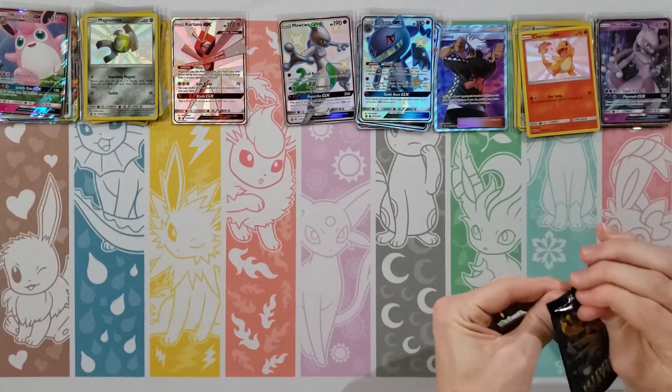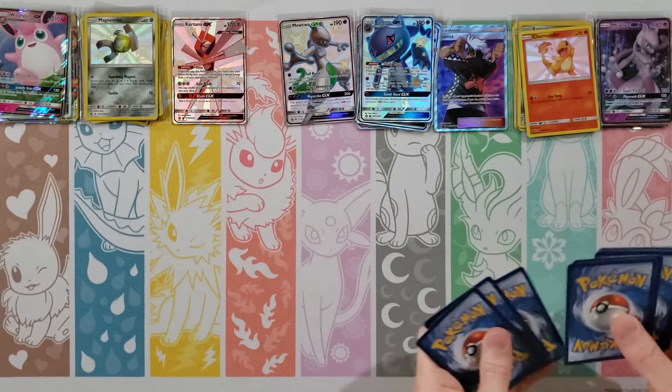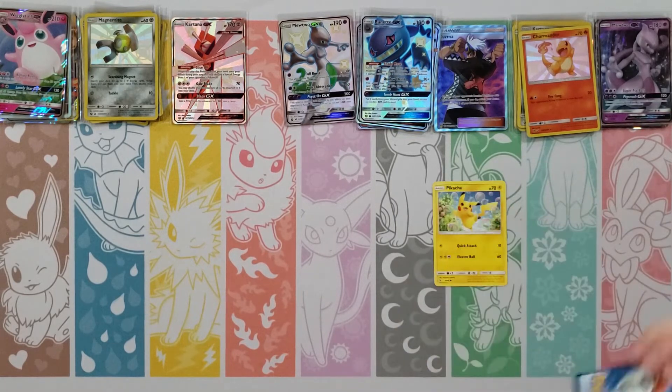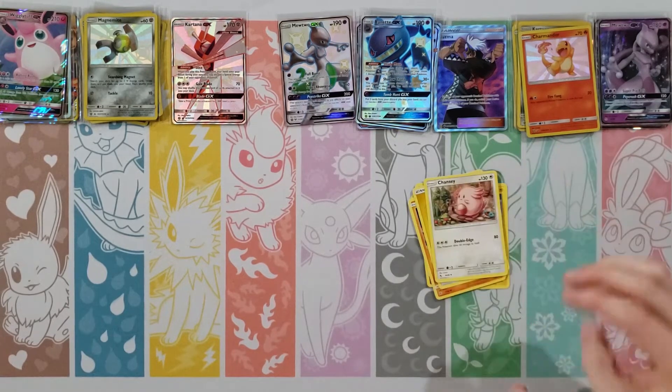Clefairy, Jigglypuff, Caterpie, Eevee, Ekans, Fighting Energy, Misty's Determination, Jynx, Pokemon Center Lady, Misty's Water Command, and a Geodude. Darn. What have we got over here? We're going to go with a Charizard pack.